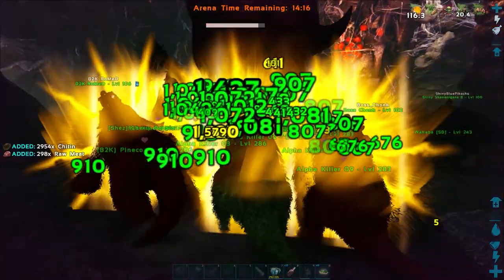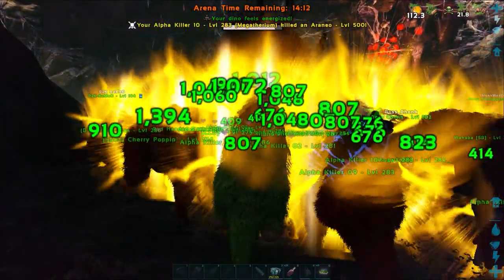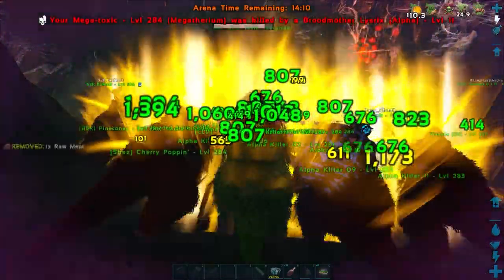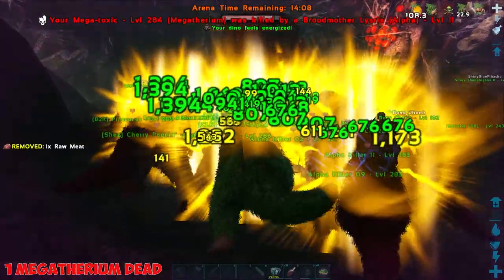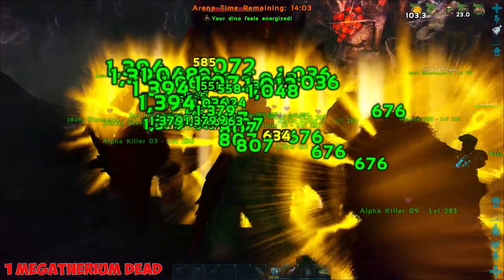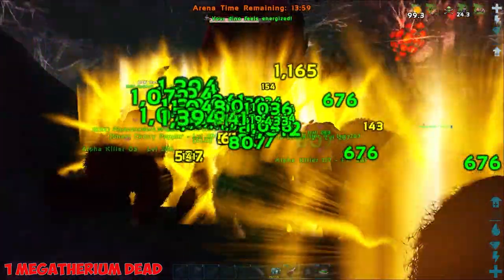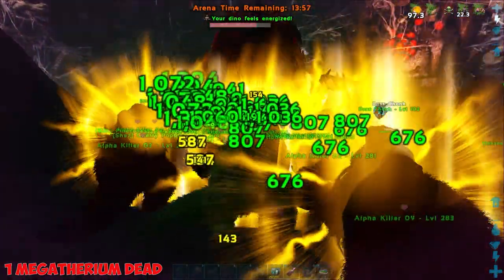Now as you can see we've got courage roar and the enraged buff on each one of these creatures. And there goes the first megatherum. Now megatoxin was the only other creature that had roughly 10,000 health and around 600 melee damage, so the rest of them all have around the same health as my creature.